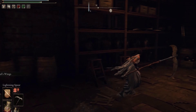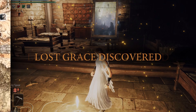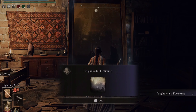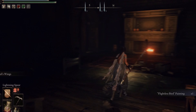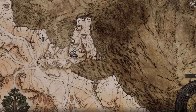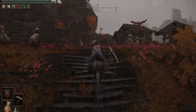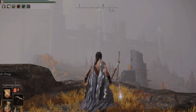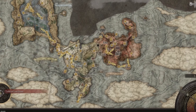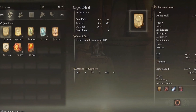Next up, we're collecting the Fire's Deadly Sin incantation. You'll need to collect a painting in the Royal Capital at the Fortified Manor first floor site of Grace. Once you pick up this painting, go back to the Windmill Village at the top right of the plateau, and that will reward you with Fire's Deadly Sin.